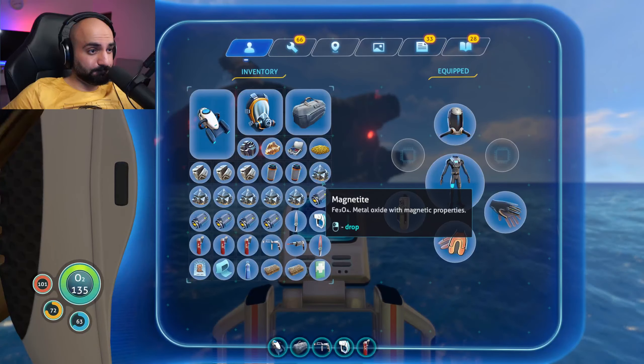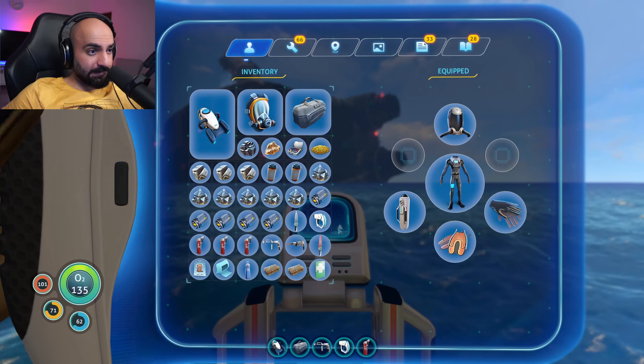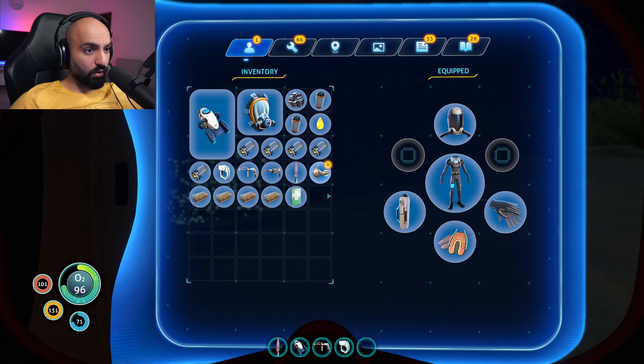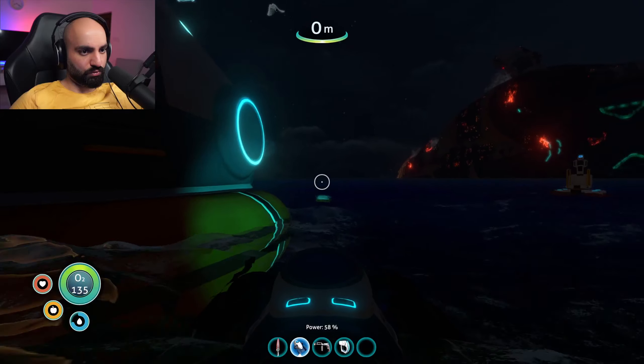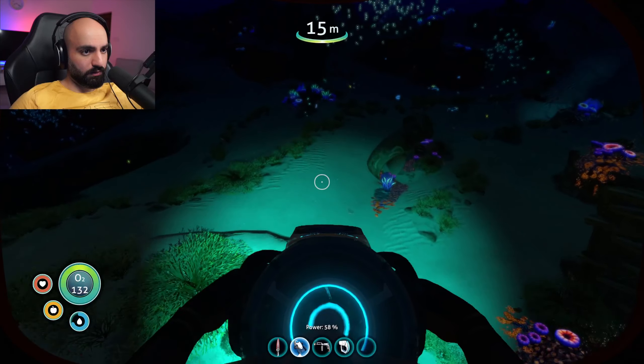I have two power cells — holy shit! I don't have titanium on me, and I don't have quartz to make the glass. I need another storage box. Let's equip our thermal knife — I think it said I can cook food with it. Oh, that's how you cook! This knife is actually very useful. Back to our objective — I need a lot of titanium in order to make my seamoth again.